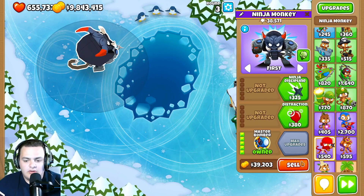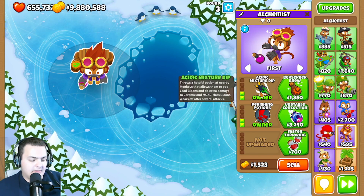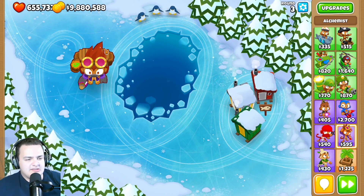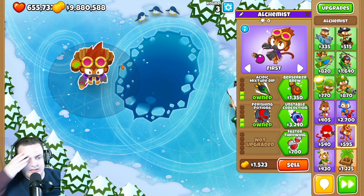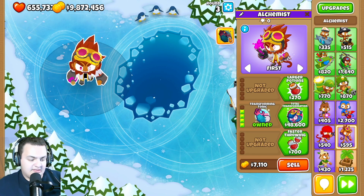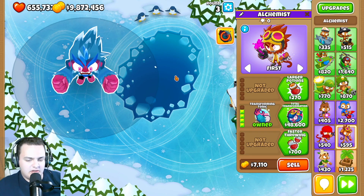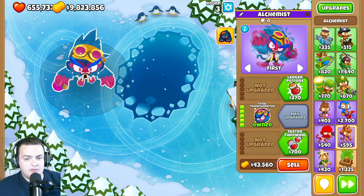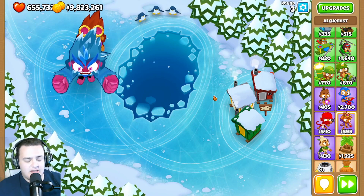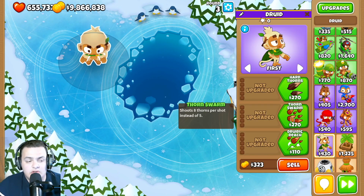For the alchemist, the acid mixture dip bonus on the 2-0-0 path has been reduced from 3 to 2, which will hurt dart monkey or soda strategies. However, the Transforming Tonic will now distribute damage to children — when it upgrades other towers they'll be stronger. The same applies to the Total Transformation upgrade.